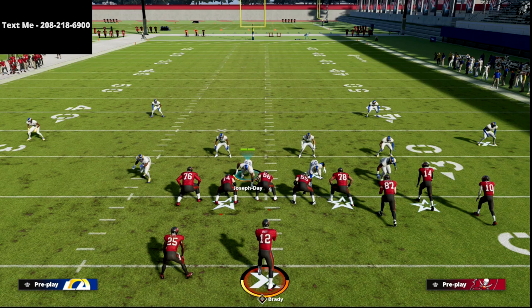In bunch, that problem player — last year it was the outside receiver, number 10, Scotty Miller. In this year's game, it's actually the tight end, and I'm going to show you why.